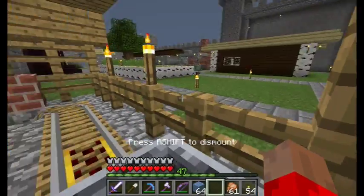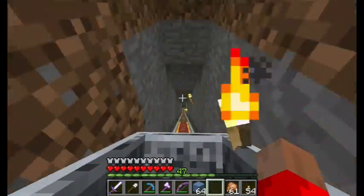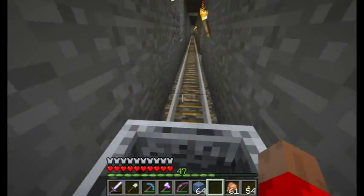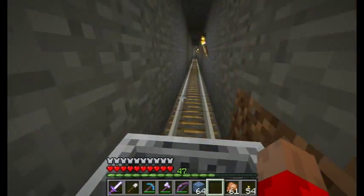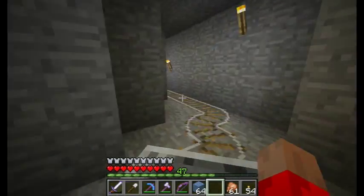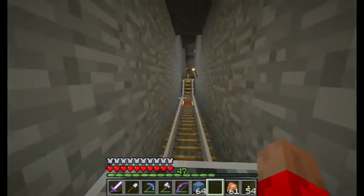The nice thing about minecarts is you don't actually have to go through the fence. The zombie spawner is underground of course. You can generate anywhere on the surface and it's on the other side, so I'm going to head around and find the entrance.